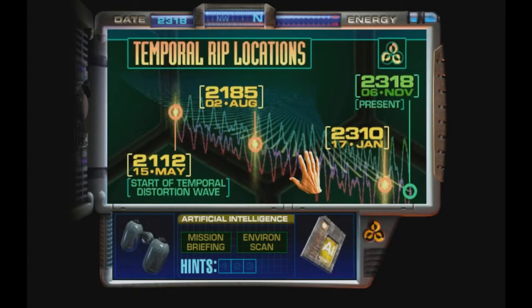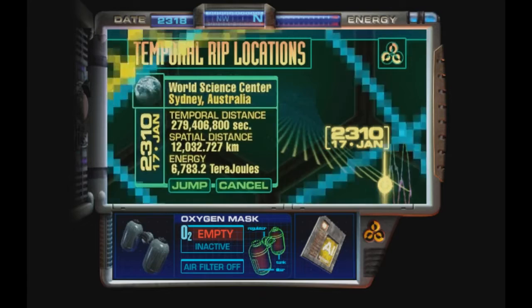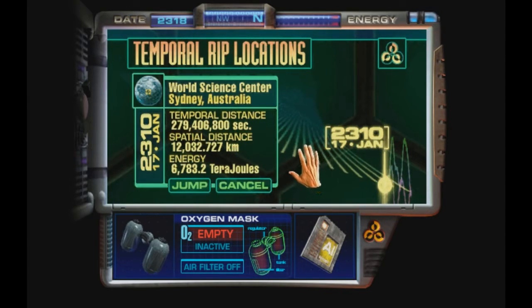Hello everyone, and welcome back to the Journeyman Project Pegasus Prime. Last time we got an oxygen mask, but we couldn't fill it up in the same time zone like we did in the original game. So we have to jump back and find another source of oxygen somewhere. It could be in one of two areas - it could be in 2112 or it could be 2310. Let's begin with 2310. It sounds like it might have a better idea because it's the World Science Center - they might have some sort of oxygen tank somewhere. I don't know, it's just a hunch.